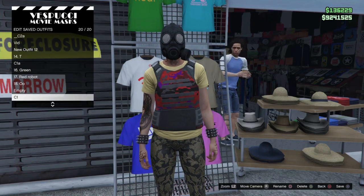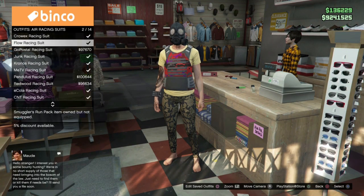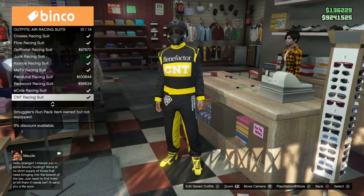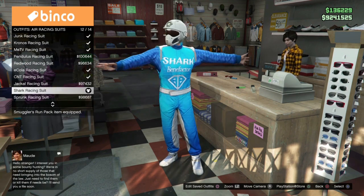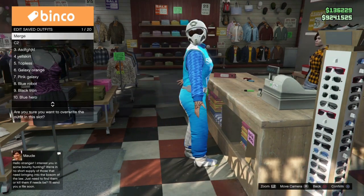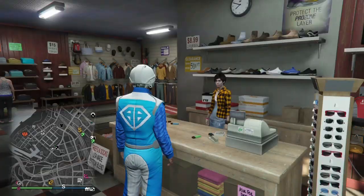I actually forgot to save the belt that I wanted, so I'm going to go over to the clothing store and into the air racing suits because I want the shark racing belt on the finished outfit. You can put on any belt you want - this is just how you have to do it. I'm going to grab that and save it in my merge position, which is always slot 1 or 20.